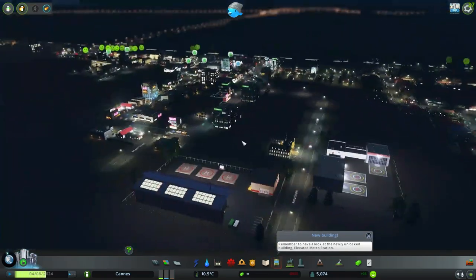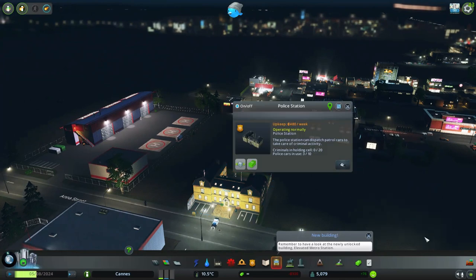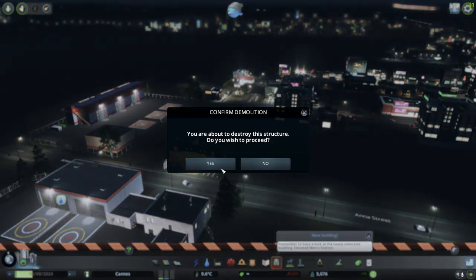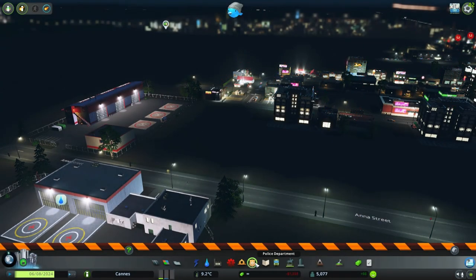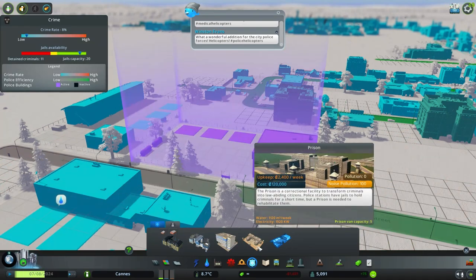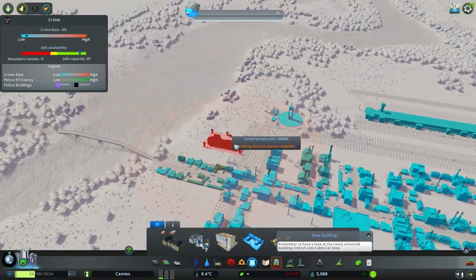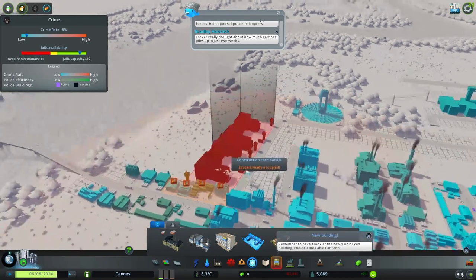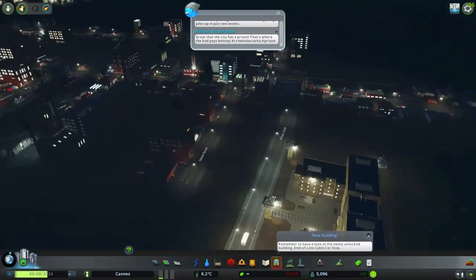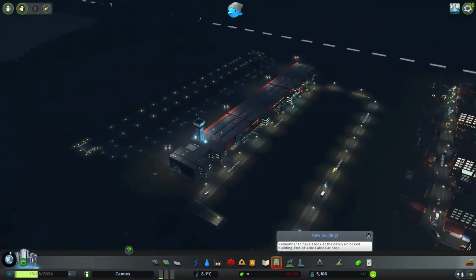That should cover everything. I don't want a police station there — that's not what we wanted. That's what I wanted — the helipad. I'm going to put a prison out too, right here around the edge.